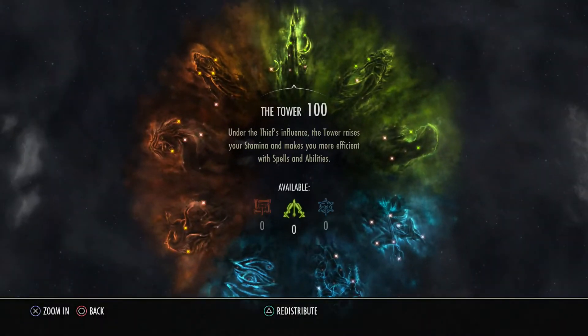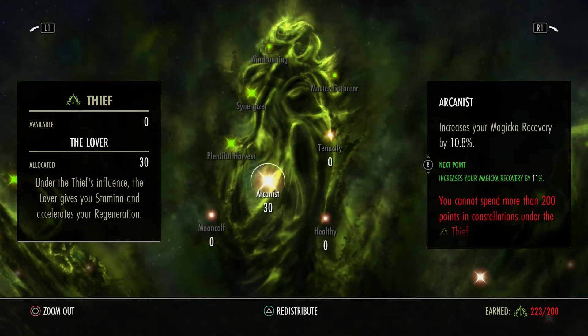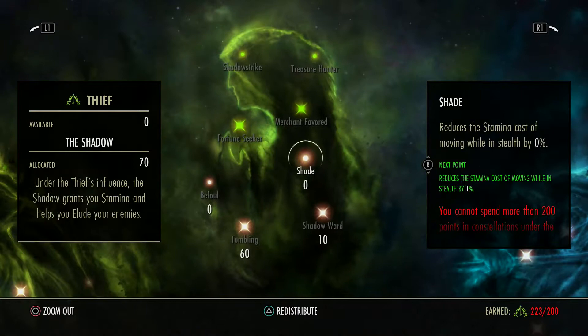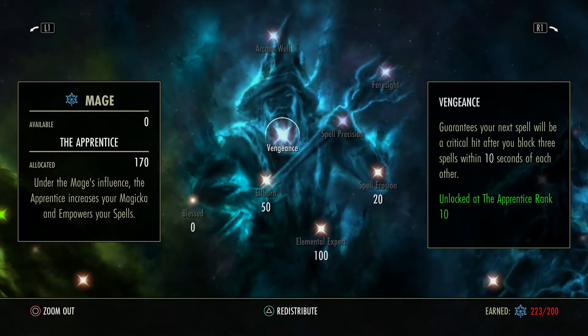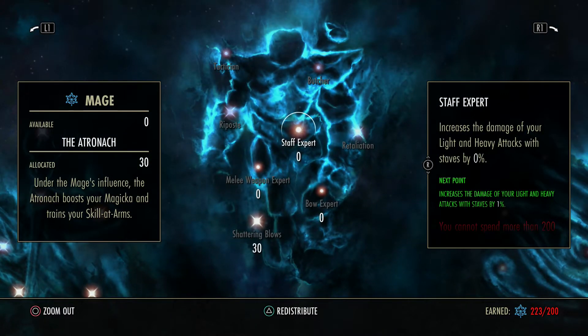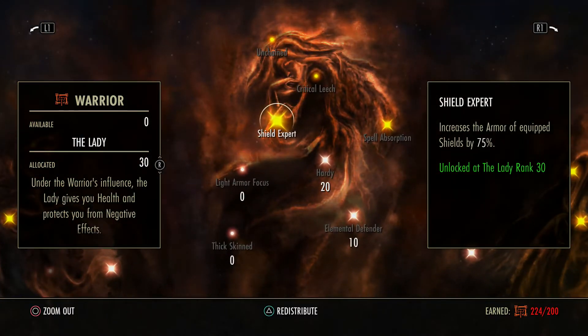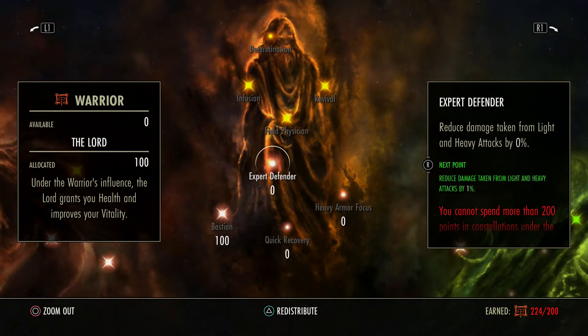As far as Champion Points go, we're going to have 100 into Magician, 30 into Arcanist, 60 into Tumbling, 10 into Shadow Ward, 50 into Elfborn, 100 into Elemental Expert, 20 into Spell Erosion, 30 into Shattering Blows, 70 into Resistant, 20 into Hardy, 10 into Elemental Defender, and 100 into Bastion.